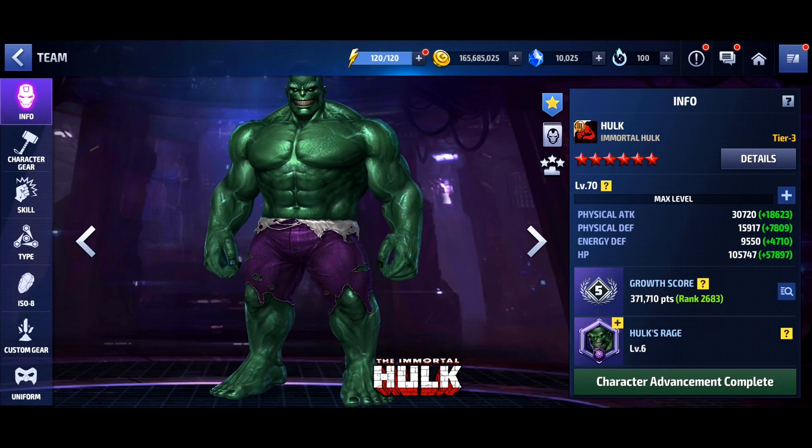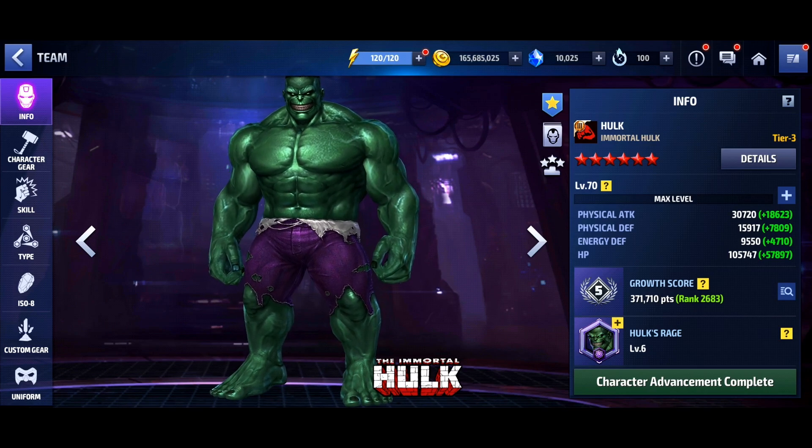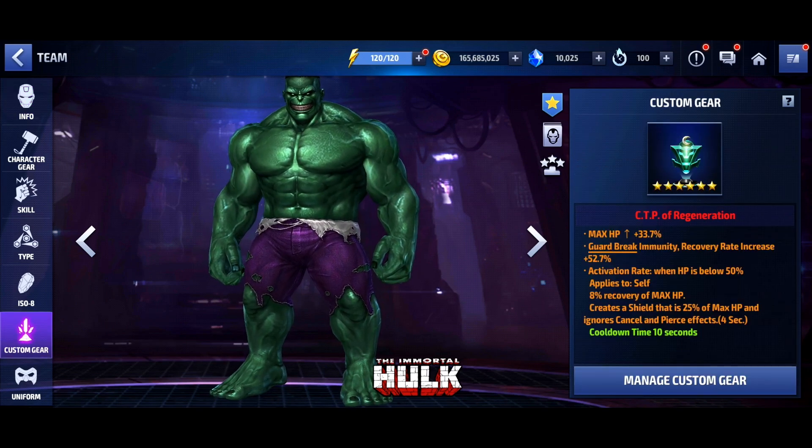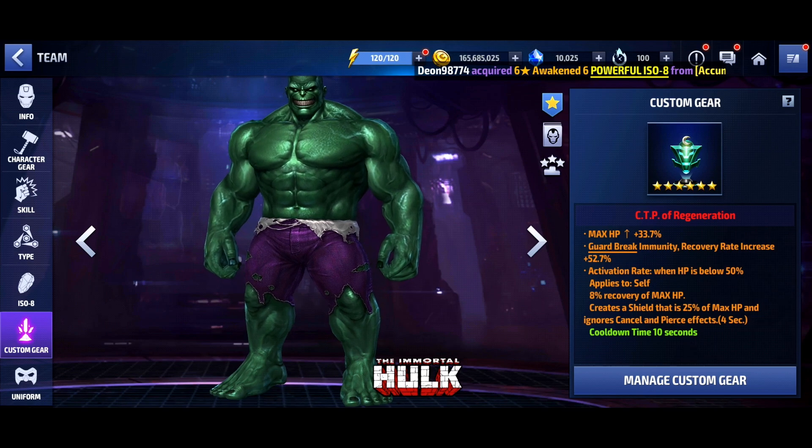He is extremely tanky, very safe, and super fun - plays the way I think a Hulk should play. But with this CTP, unless you have a lot of HP from your cards, you're probably not going to be pushing close to the 40s against Thanos. Even with a CTP of Rage, 40 was barely possible, so him dropping to around 30 with CTP of Regen doesn't surprise me too much. Leave your thoughts in the comments - let me know what you're seeing and if you can go higher than 30 with Regen. Peace!